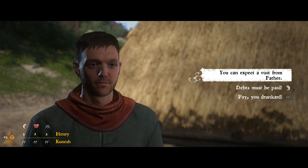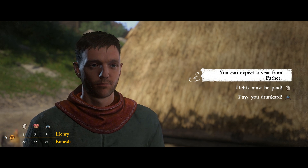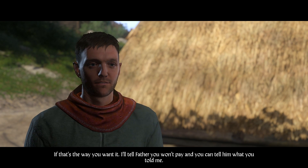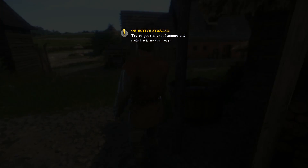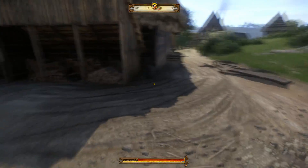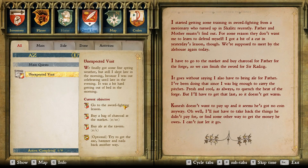Persuasion — I'm just going to say: you can expect a visit from my father. Why would I try to steal this guy's stuff and get in trouble? That's the way you want it — I'll tell father you won't pay. Try to get the axe, hammer and nails back another way. That's an optional quest, not part of the main quest. I can't buy anything unless I get the money.